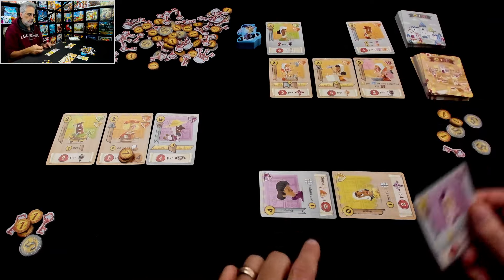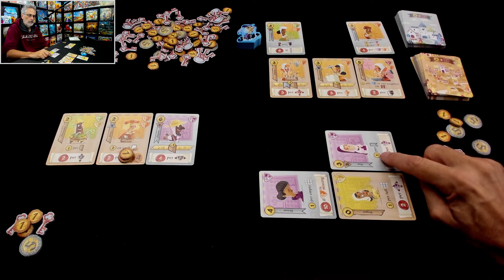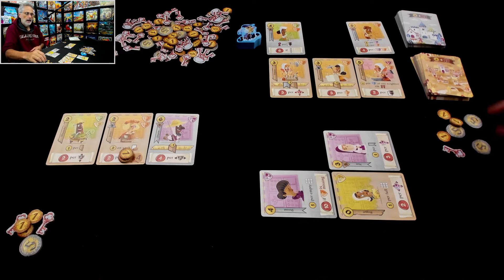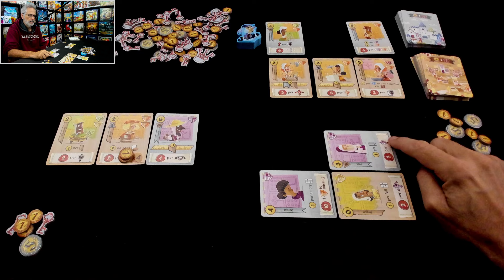Jen is going to head back up north and recruit this nun, which costs her three. She puts it right there, and this says make a coin for every castle person you've got. Jen gets two coins back. This is three points for every faith in this row. If Jen puts this down here, this is a six-point card because there are two faith-based people in this row. But this peasant is reducing the limit of this card — on the other hand, it is feeding it.